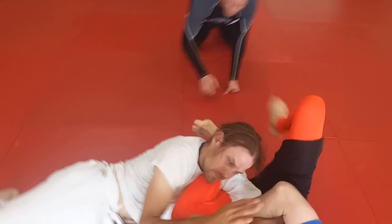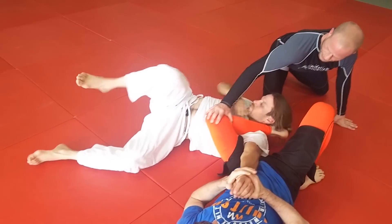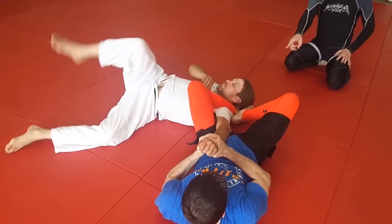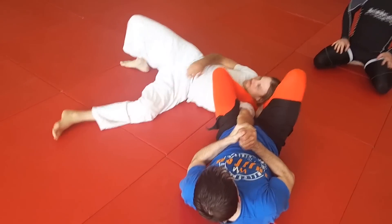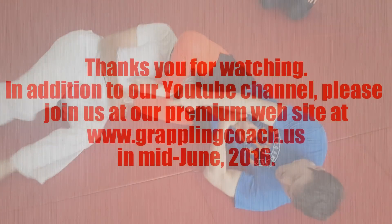Take this leg away — watch how you can get the submission even without it. He still has the control, blocking everything right here, pinning it. Now take your heel and put it on this heel as well — now it's going to pin that. And sometimes I'll put my foot right there to keep him stuck.